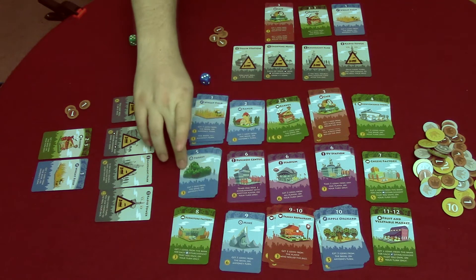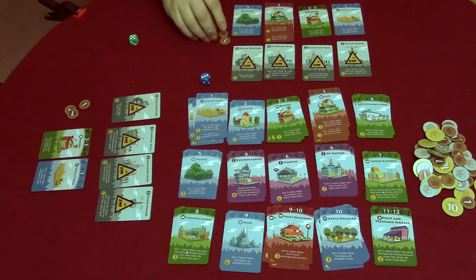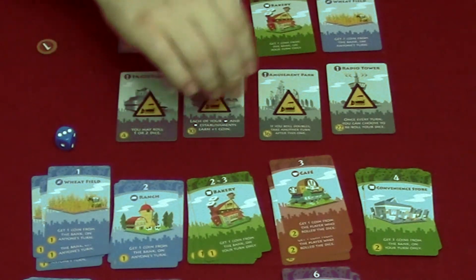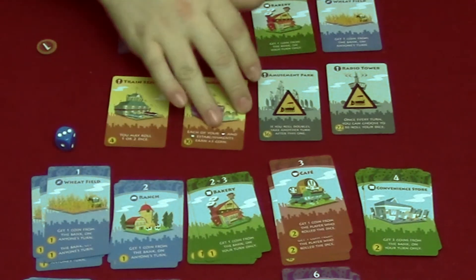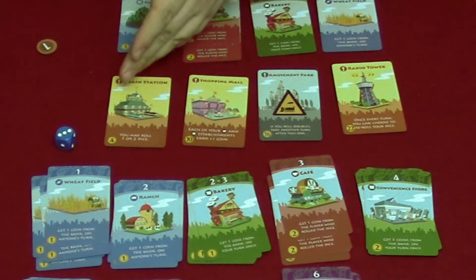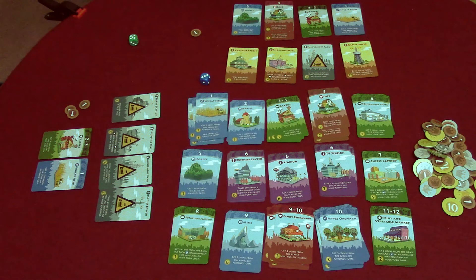With four coins you could choose to buy one establishment — say a wheat field — or build a landmark. You'd take a forest card, pay three coins to the bank, and play moves to the next player. This continues until one player has built all four of their landmarks. It doesn't matter which order the landmarks are built — whoever gets all four first wins the game.